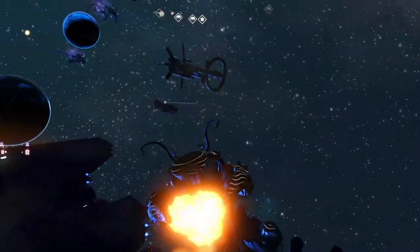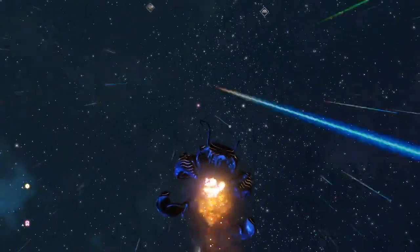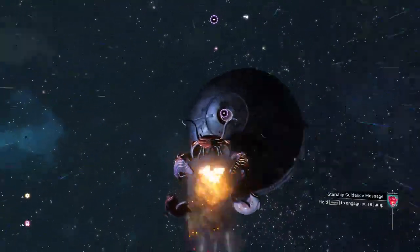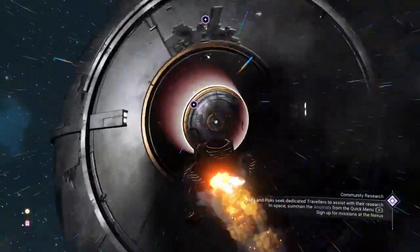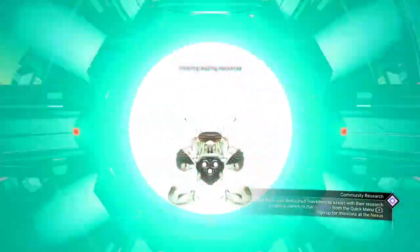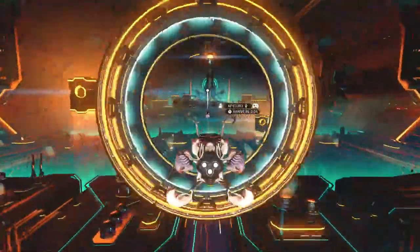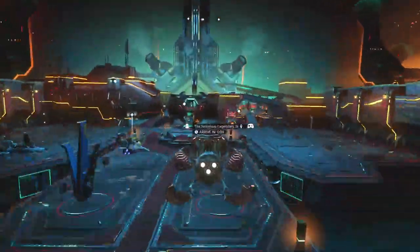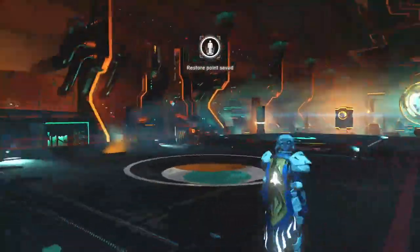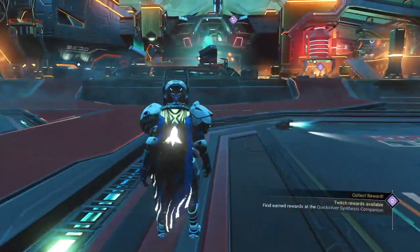Absolutely love it. Alright, enough shenanigans — let's head out, pull in the anomaly, and meet some friends on board. My living ship has a little bit of a gas problem going on there, sorry about that. 'Aperture' — nice name, very elite-style. Here we are, getting a better view. Nice colors to this ship; I love the colors, and I'm loving the cloak.